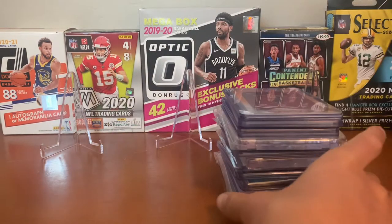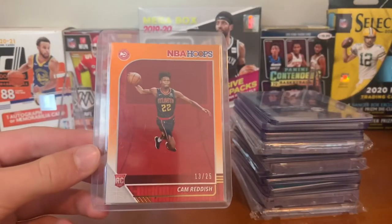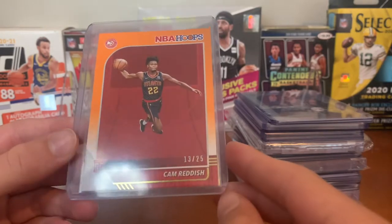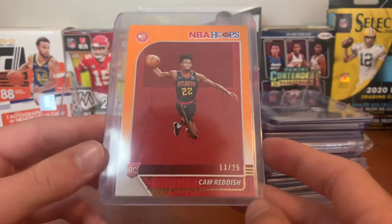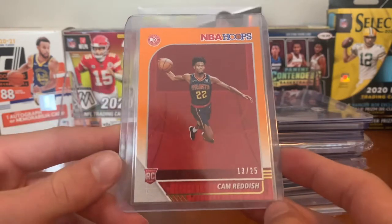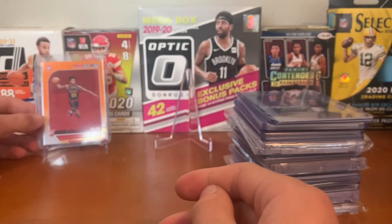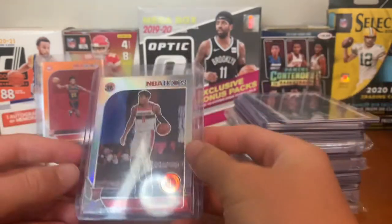First card we have is a Cam Reddish orange NBA Hoops, number 13 out of 25 — there's one up like this on eBay for $200, so pretty sweet card. It's either this or some Trae Young rookies I have; I chose this cool card. Cam Reddish — it was fun watching him, Zion, and RJ at Duke. Sweet card to have. That's for the Hawks.